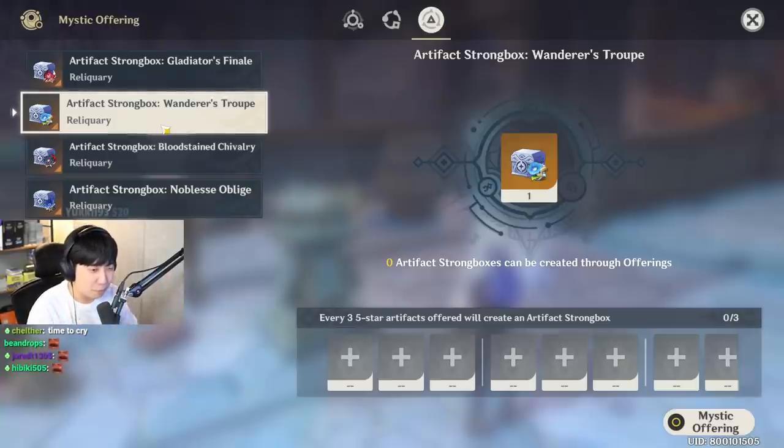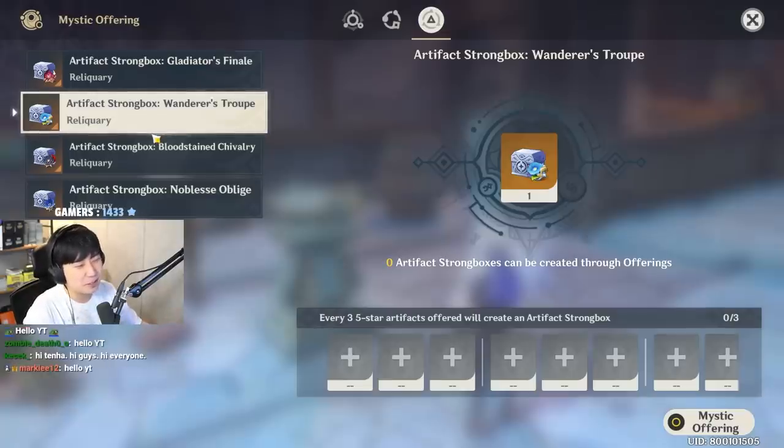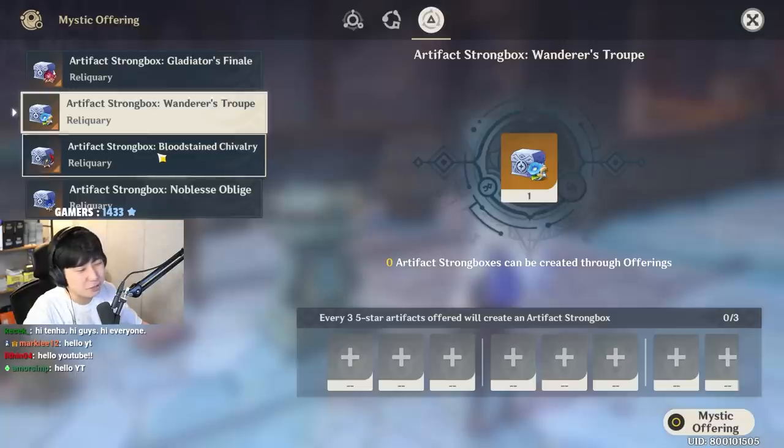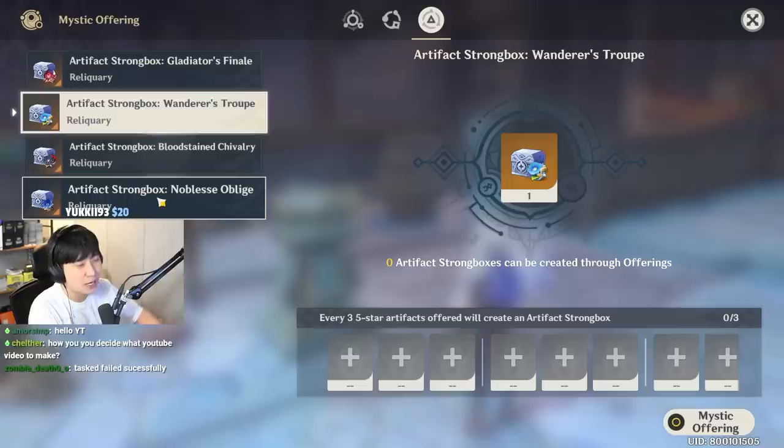Anyways guys, we had been farming for Yellen and Raiden Shogun, and it was a great fail. We failed the test successfully. Maybe spending like 10 bucks every day for resin is actually not worth it. So here we go — we're gonna try and get something good for our Raiden Shogun, or potential off-piece artifacts that can be used for other characters.